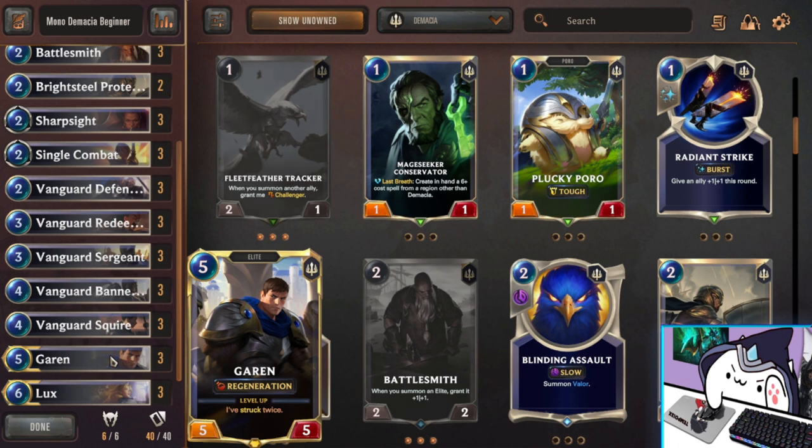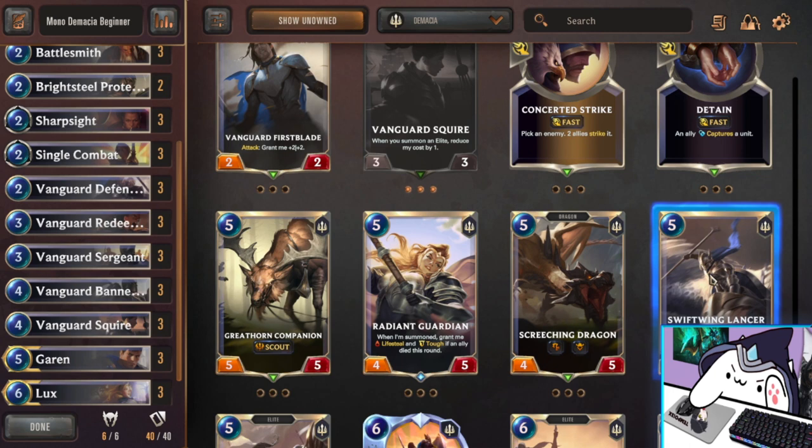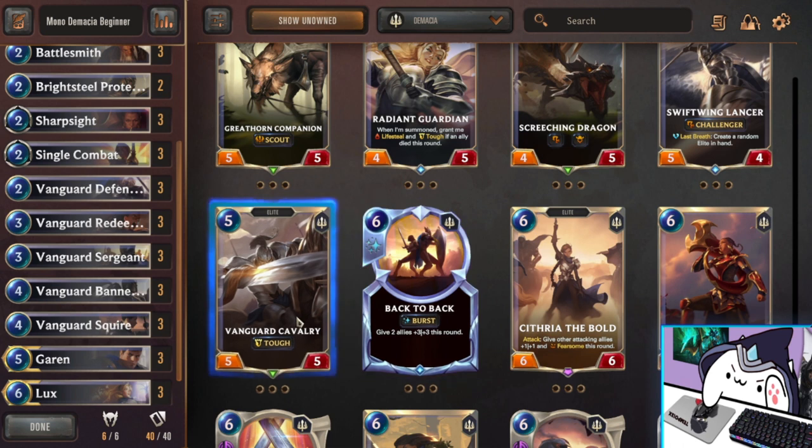Next we have our Champions — Garen. I'm pretty sure you start the game with two Garens, so slot in as many as you can and try to craft them. In the meantime you can replace Garens with powerful five cost units like Swiftwing Lancer, who is just a rare, a really good unit that gets you even more Elites to play afterwards, and Vanguard Cavalry, another really solid unit.